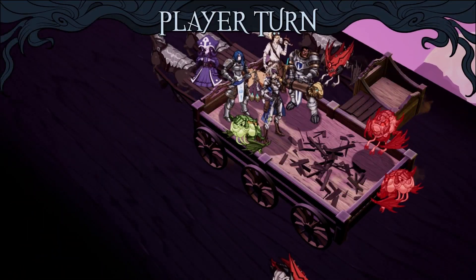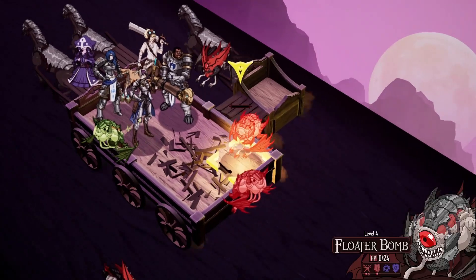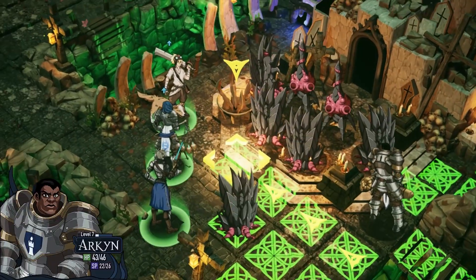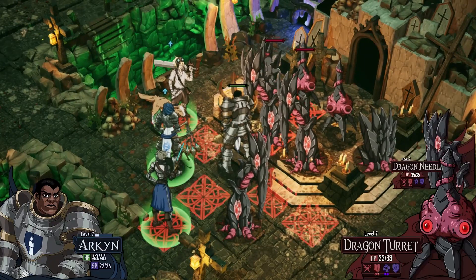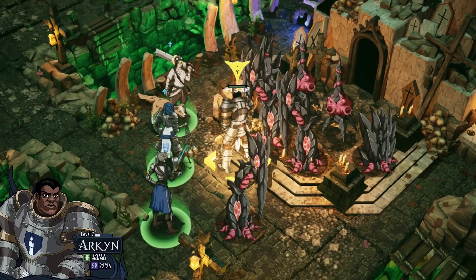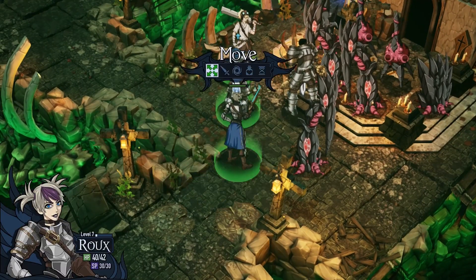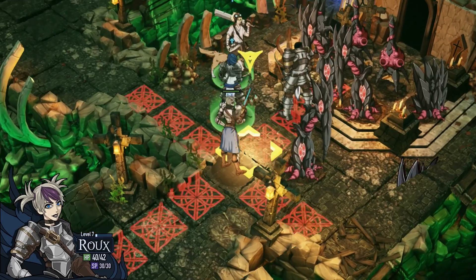Some enemies too have unique attacks and behaviors to learn, like the enemies that explode the turn after being defeated, or the dragon needles that only become vulnerable when you move next to them. There are also enemies who will summon bombs or turrets that you will have to contend with as well. I'm about six story missions in, along with having played all the side missions available so far, and have already seen a good deal of variety in enemies and tactics.